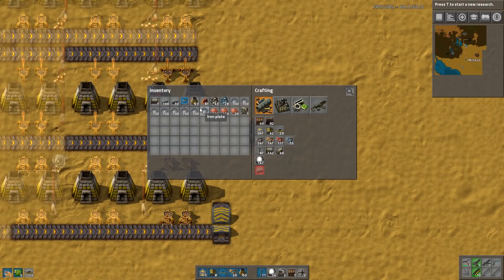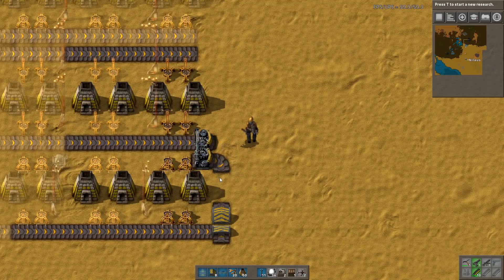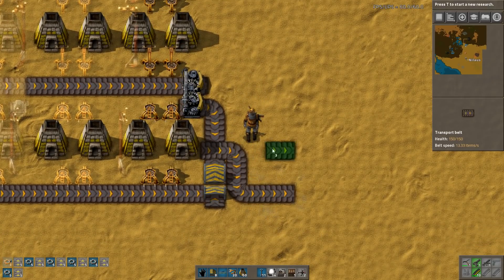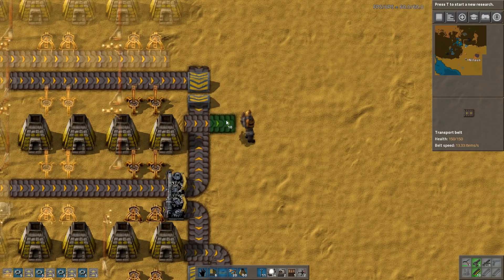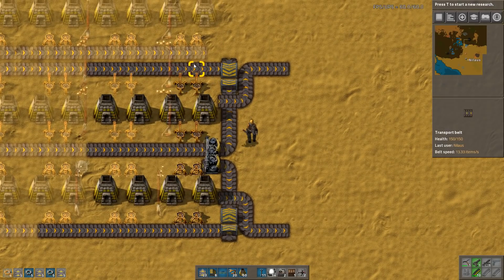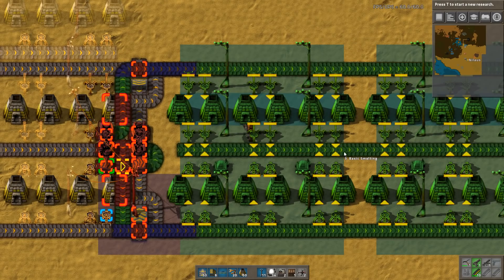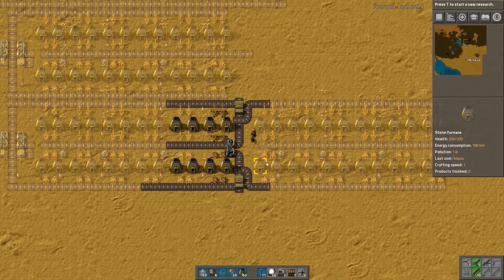What happens is: coal is on the outside and gets folded in. The splitter blocks the inside lane but allows the outside — so coal stays on the outside lane. From here the finished iron plates go up and move in this direction. That means at this point we can insert a steel smelting setup. I'll also provide this blueprint in detail which will produce the steel.